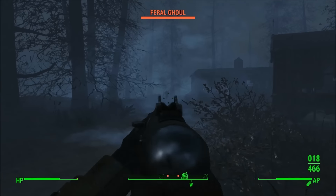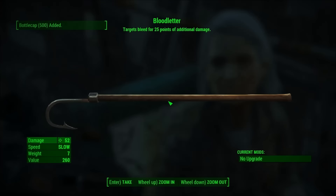Now to get Bloodletter, head to Far Harbor and talk to Cassie. Complete the three quests she sends you out on, and at the end she will reward you with Bloodletter.